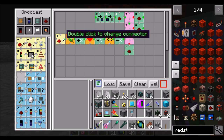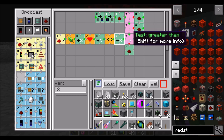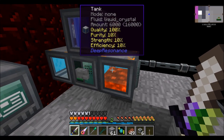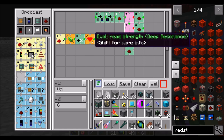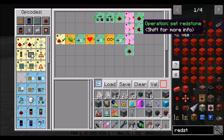So what I have working right now is when there's a redstone signal received, it checks the purity, the strength, and the efficiency, and stores them in values 0, 1, and 2 respectively. The first thing it checks is the value of the purity — right now I have it doing 5, so if the purity is greater than 5 — that'll probably actually be 50. So if it's pretty pure and we're in good shape with purity, then we're going to check the value of strength. If strength is less than the value I want, which will be 65 but right now for testing purposes it's 6, turn on the redstone signal in the back.